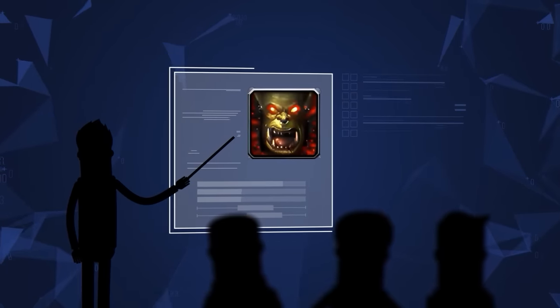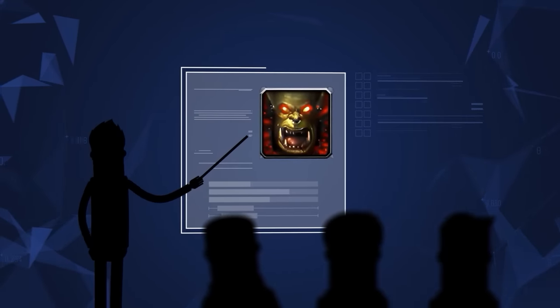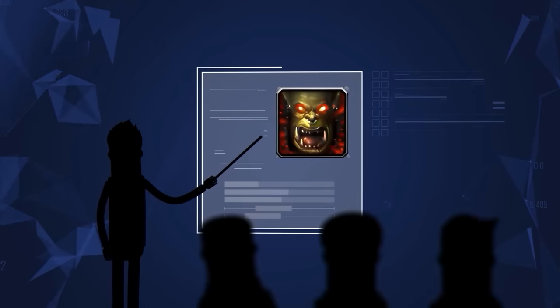Next up, cancelling your battlemaster trinket when you get topped is a must, or you're going to be losing that health again when the ability drops off.